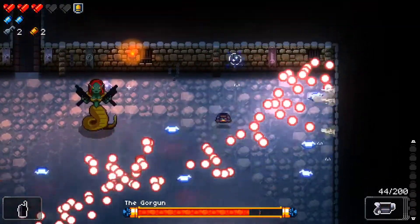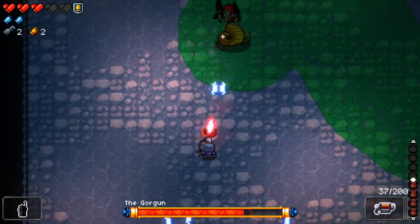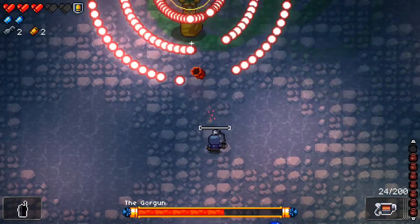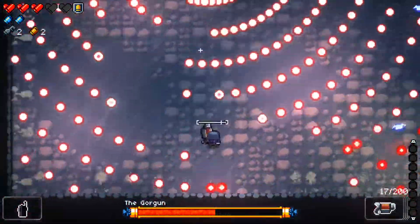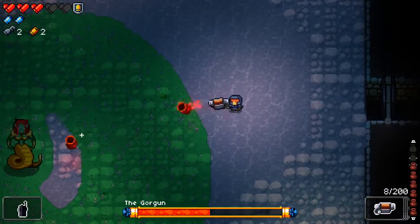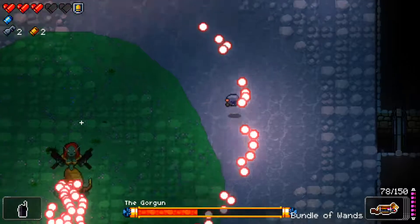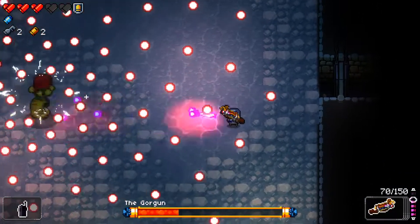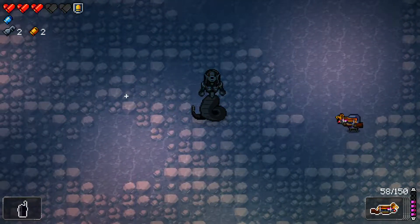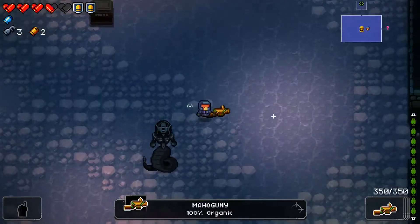This is a pretty interesting weapon as far as projectiles go — it fires a projectile that fires more projectiles when it hits, and those projectiles bounce. It's probably a little better for crowd control than boss fights, but since I have it I'm going to use it. I'll always keep firing for a bit before I've realized she's gone. This is a blank — it's not like I have any other use for them after this. There we get the flawless, and we get the Mahogany, which is nice — it's a pretty good weapon.